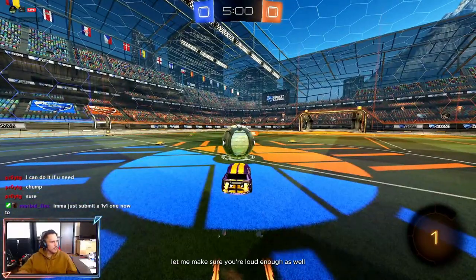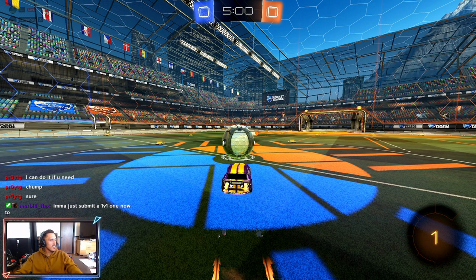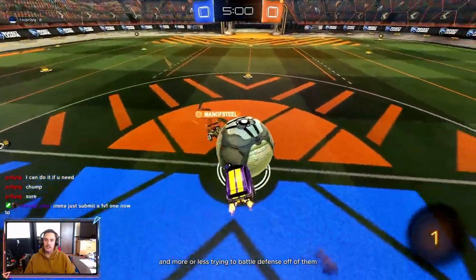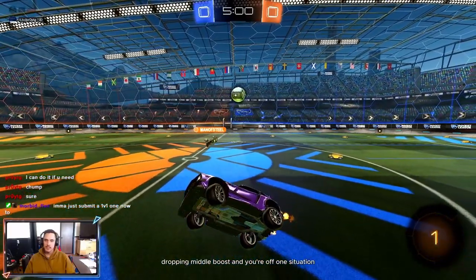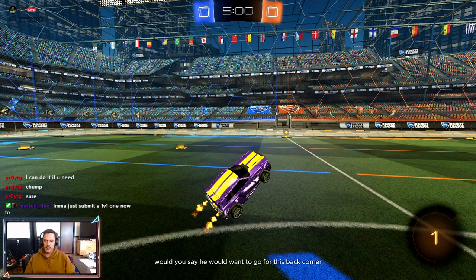Pro says we should have picked up pads and then pressured the ball right off the bounce off the side. There are one or two ways: the first way is grabbing pads in the middle and more or less trying to shadow defend off of him. The second way is going for the big boost, waiting for him to shoot, then getting up to the wall and grabbing the middle boost off a bounce.